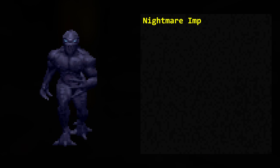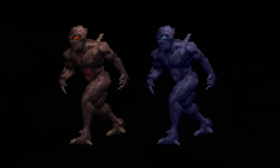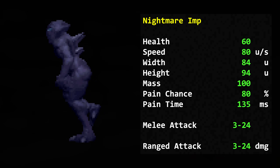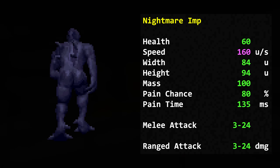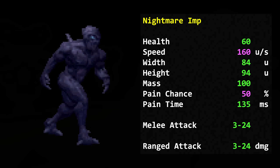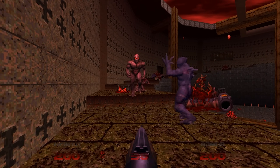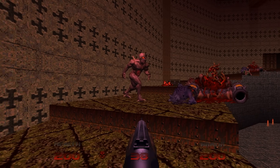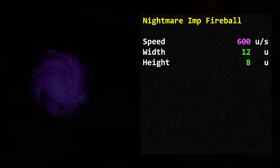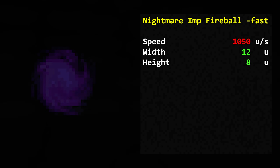Doom 64 has a special variation of the Imp called the Nightmare Imp. Just like the shotgunners, they have a palette flag set that changes their colour. They are mostly the same as the regular Imp, except that their movement speed is doubled to 160 map units per second. Their pain chance also reduces from 80% to 50%. Their transparency is set to 70% for the extra nightmarish factor. Fun fact: they can infight regular Imps as they are classified as two different enemy types. Their projectile is also slightly different — the speed has been doubled to 600 map units per second. With fast monsters enabled, it increases to a whopping 1,015 map units per second.